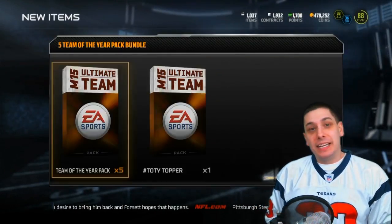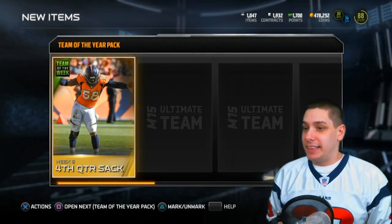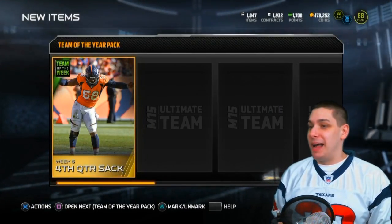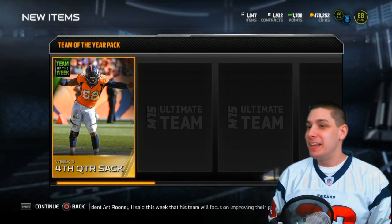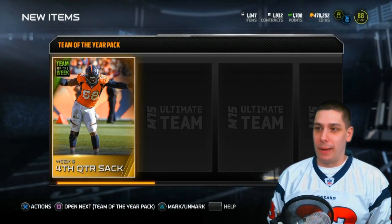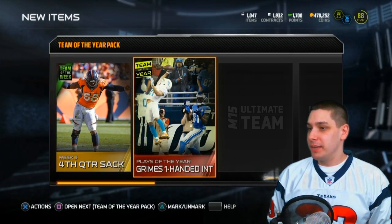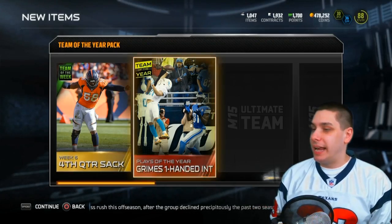4,500 points for five packs - pretty nervous, but we'll see what we get. I'm going to save that topper for the very end. First thing we get is Von Miller doing a hilarious dance - a fourth quarter sack collectible item. We also get a plays of the year Brent Grimes one-handed interception and an Eric Decker gold.